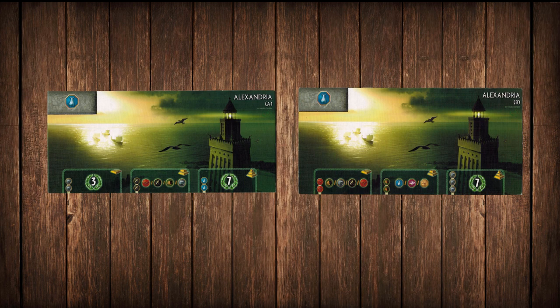The first wonder is Alexandria. If you're deciding between side A or side B, I would go with side B almost every time. This lets you play fewer resource cards, which I always do if I can. Try to get the first two stages of Alexandria built in the first era, because the versatility in those resources will let you play almost any strategy you want.